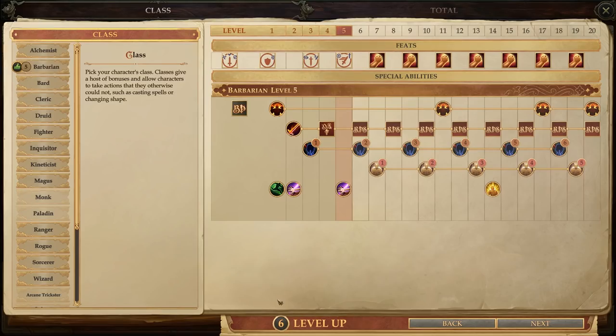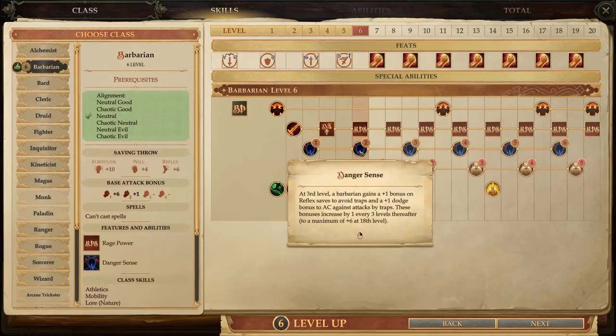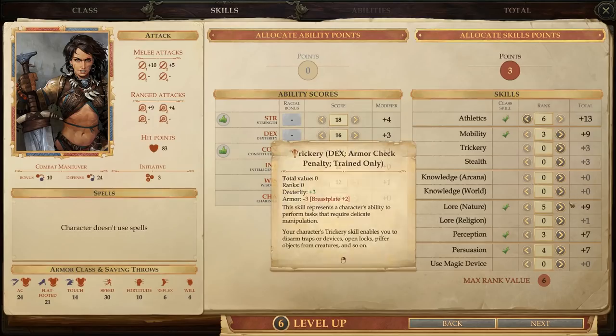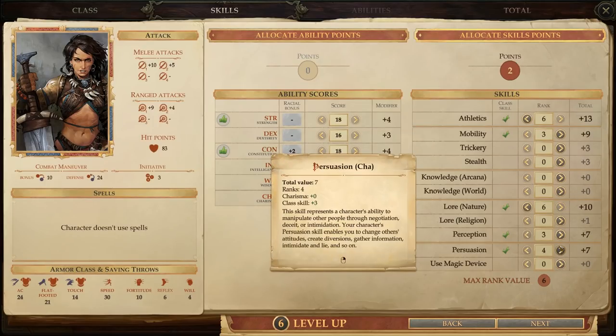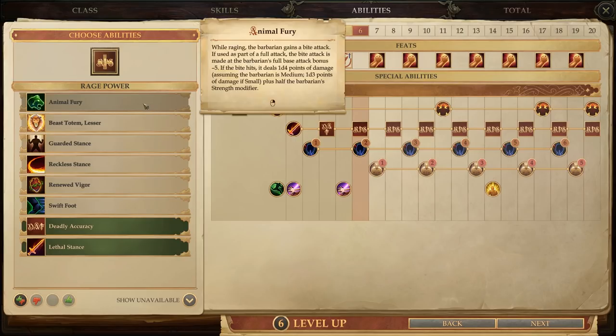Next, we've got Amiri, who will stay focused on offense. She gets another level in Barbarian, which gets her another Rage Power, and gets her a second rank in Danger Sense, which basically just makes her slightly more resistant to traps. She gets four skill points, so we'll just spread those evenly across her current skills — minus Mobility. Then she gets a new Rage Power, and honestly there aren't a lot of good options here. We can't actually boost her damage reduction until level 8, so it really comes down to Renewed Vigor or Animal Fury. Between those, I'm personally leaning towards Animal Fury, which grants her an extra Bite attack while she's raging. It's a little extra offense, and it will let us get some use out of that Cloak of the Winter Wolf we found.